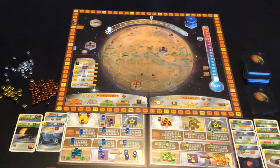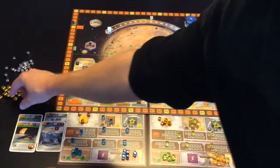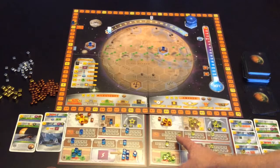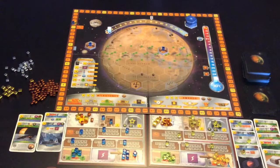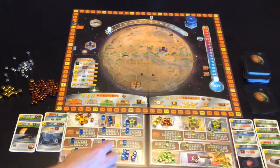They both pass so we do production. First thing is move all energy across to heat. Then we pay income: blue is on 21 track so he gets 22. Yellow is sitting on 21 TR plus five bonus so he gets 26, and then additional resource production — two more, one more, three, one more, two more and one more.